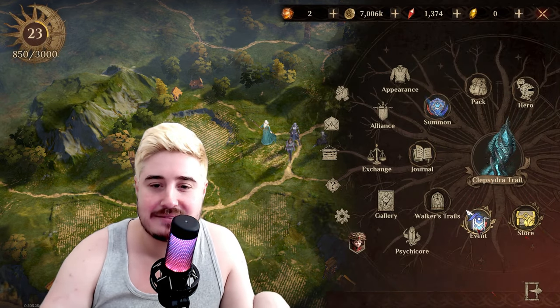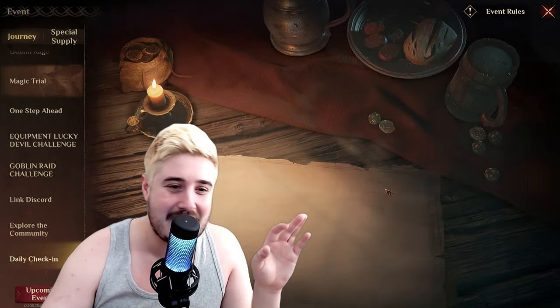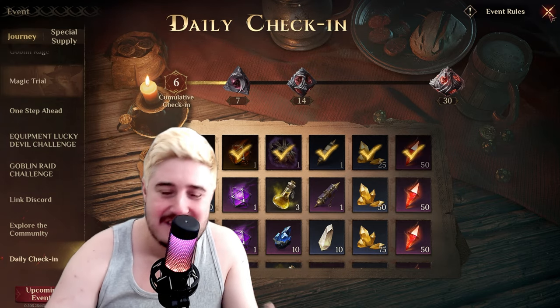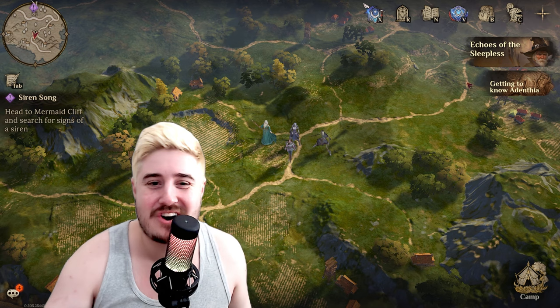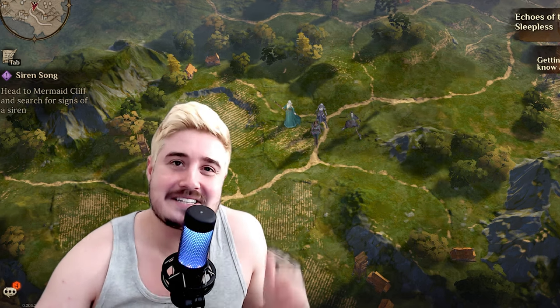Here we are on my account. Let's go to the events - I know where all the buttons are now, that's pretty fun. We go all the way to the bottom to daily check-in. You can see we are at the end of day six already, coming up on the end of our first week. We have 50 starlight die and four heliolite die. Pretty awesome stuff - can be a hell of an episode.